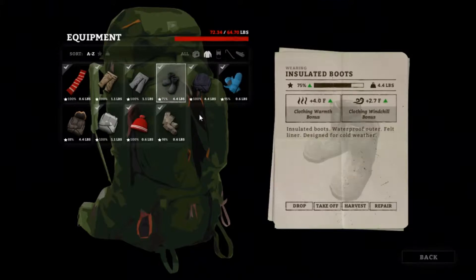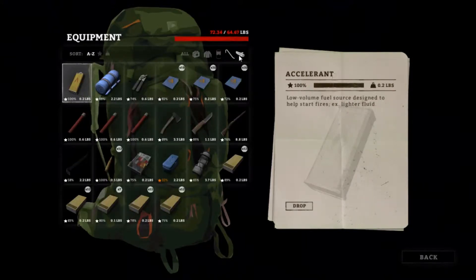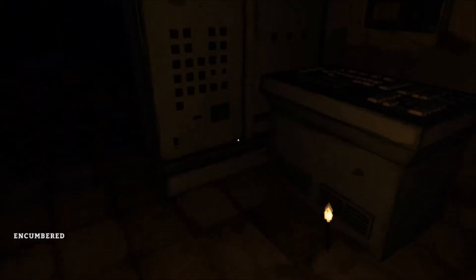Equipment — our insulated boots. We need more leather. Is there anything I can harvest for a little bit? I'm just going to reload my rifle. It's loaded. We can hold 10 bullets, so we have two extra. Put that away.